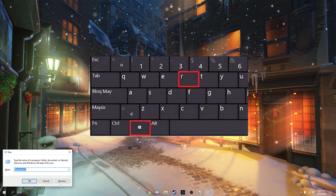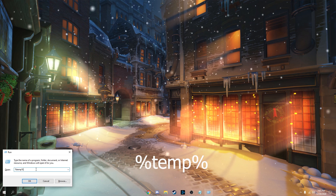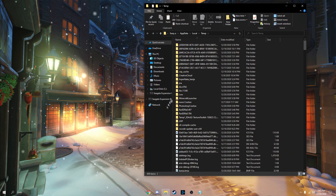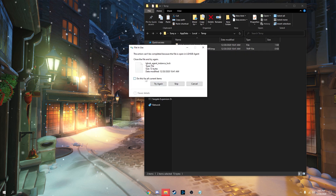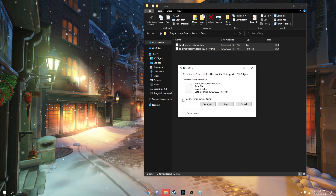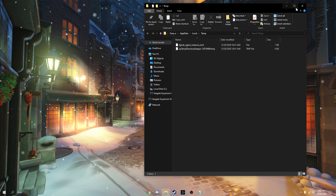Hit your Windows key and R, then type in %temp%. These are all just Windows temp folders that Windows makes for you — they pretty much have no use. Hit Control-A, then Shift-Delete to select them all and permanently delete them. Hit Yes, and when it says a file is in use, hit 'Do This for All Current Items' and then Skip. This should free up some space and make your drives faster.